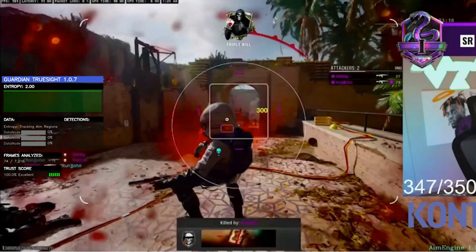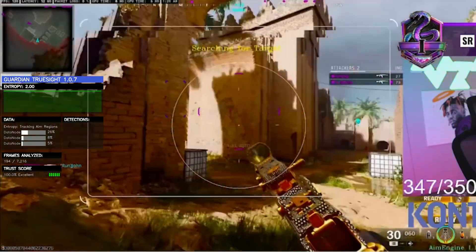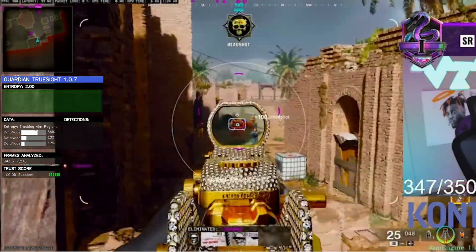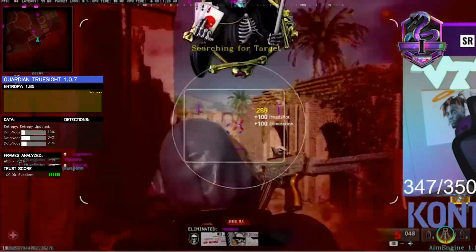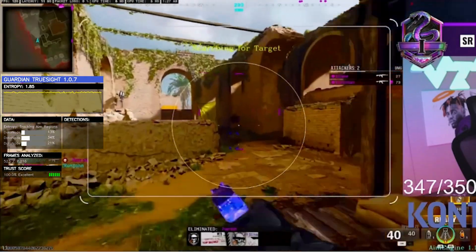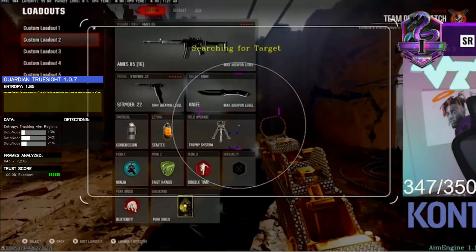That's 100% true. I don't know how those cheats worked on that game for console. But does it automatically lock to their head? That's the only thing it does — it locks to their head. When I see there are too many people on the screen it's kind of finicky. When you see pink dots, for the most part it tracks their head.